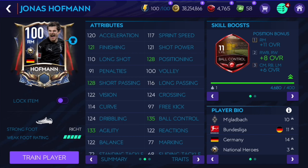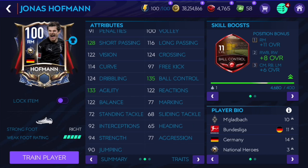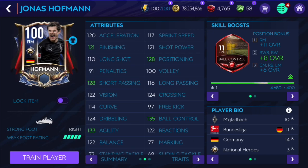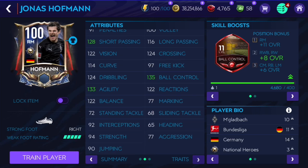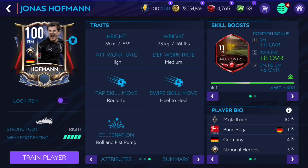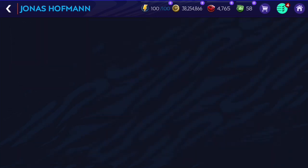He's got 120 acceleration and 117 speed — he's not the fastest at right mid, definitely not the fastest. He's got 121 finishing, 121 shot power, and only 110 long shots, so shooting doesn't look the best. But he does have 135 ball control and 133 agility so on the ball he should be very good. He's 5'9", with high/medium work rates, no traits, and a heel-to-heel skill move.